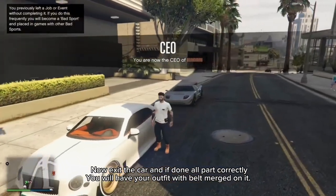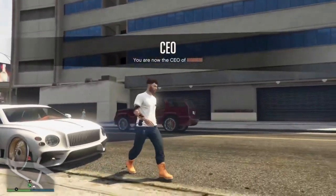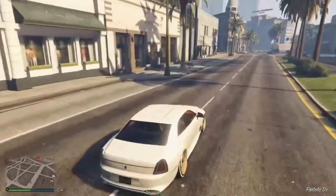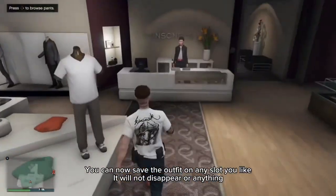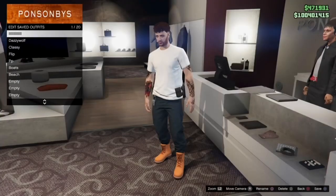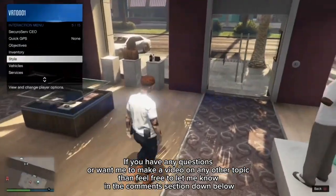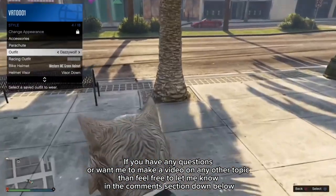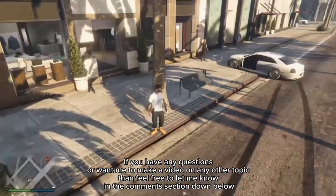Now exit the car, and if you've done all parts correctly you will have your outfit with the belt merged on it. You can now save the outfit on any slot you like — it will not disappear. If you have any questions or want me to make a video on any other topic, feel free to let me know in the comments section down below.